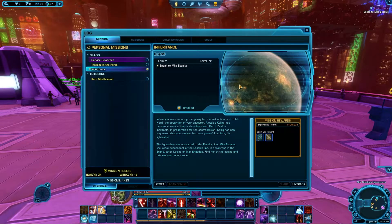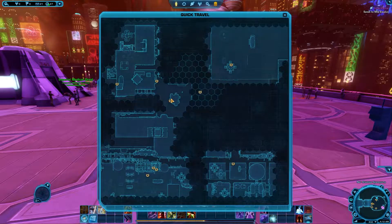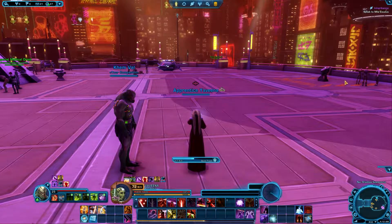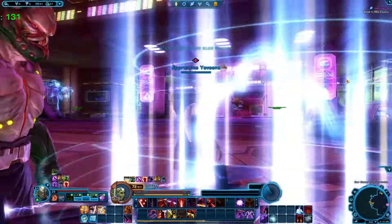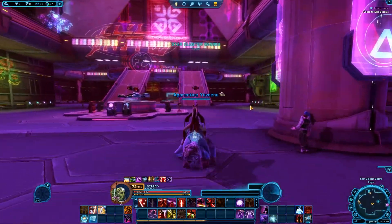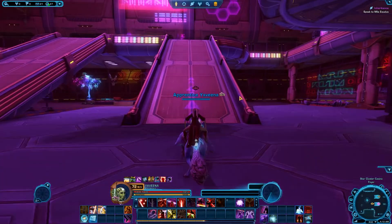We're going to the Star Cluster casino — every time they send us back it's always there for the story quests. I noticed that for the Smuggler, the Bounty Hunter, and the Jedi Knight as well. I am going to replay the Smuggler one because I want to make a female character and see what we can do with her.